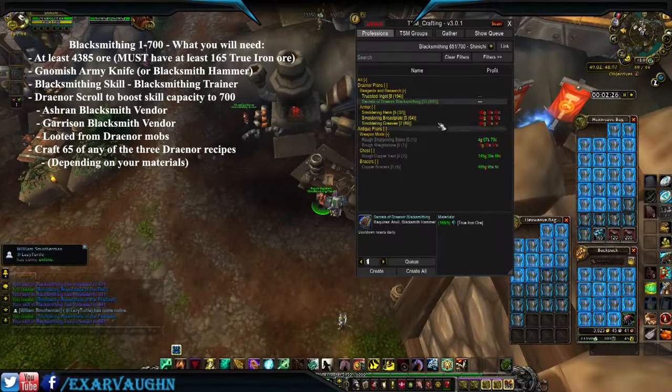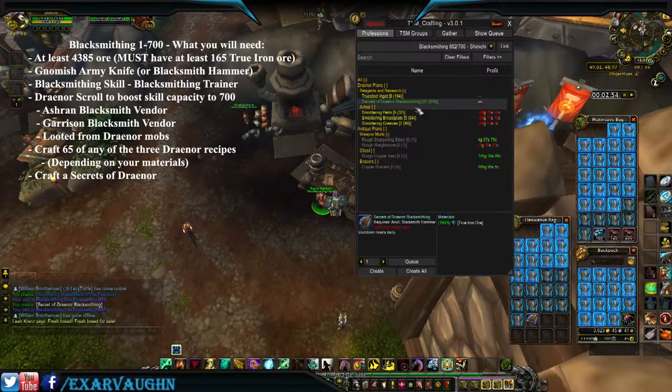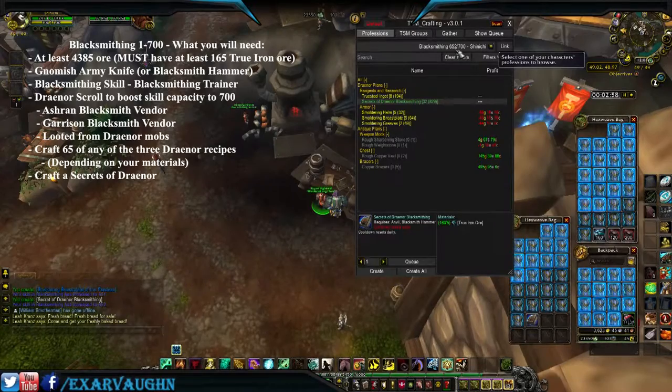I'm going to create a Secrets of Draenor now. So we crafted a Secrets of Draenor Blacksmithing. It procced us up to 652 skill.